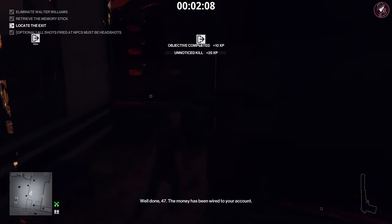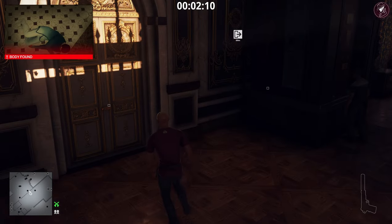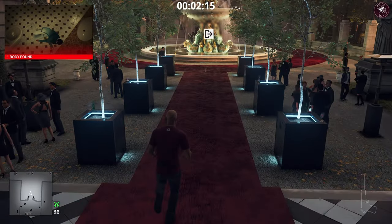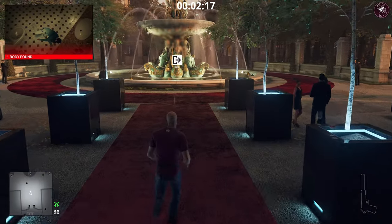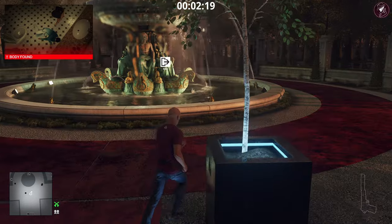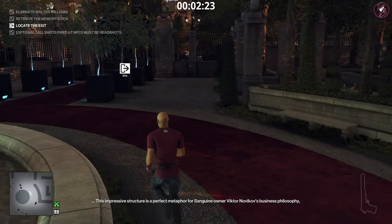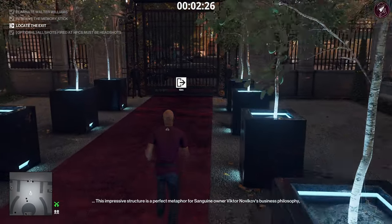Take him out, grab the memory stick, then pass through this section and head to the exit. Once again we'll have a nice easy Silent Assassin for level four of this elusive target contract.